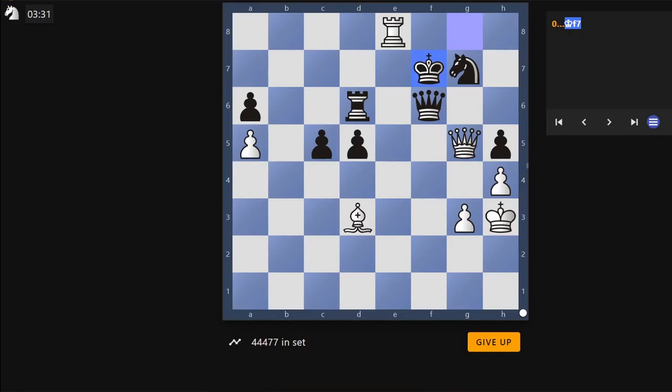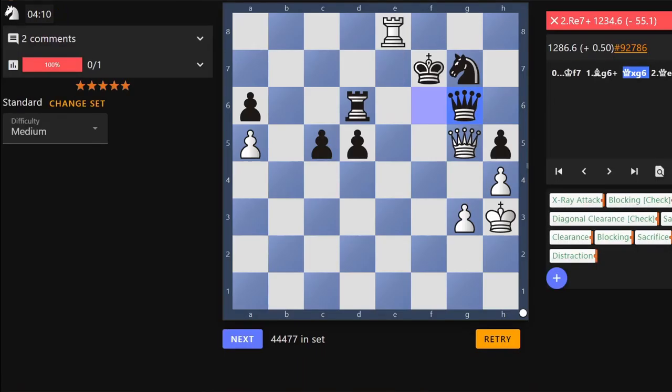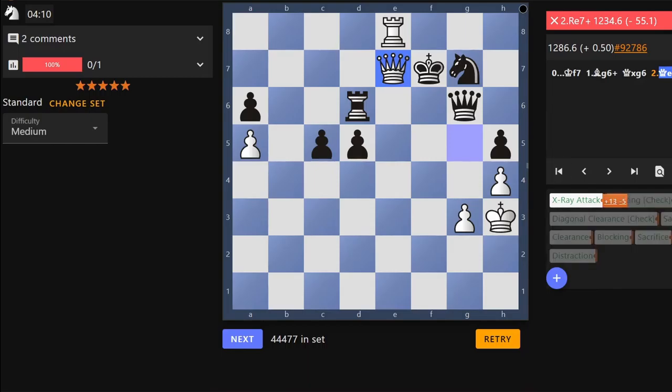After that, there is rook e7, which would force the king to move, and I think then you can take the queen. That looks right actually. Let's try that. Yeah — no. I missed a mate. I was thinking you would have g8, the king on g8, but your rook is covering that. Well, not off to a great start. Let's keep going.